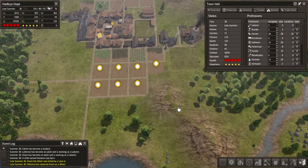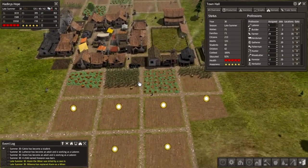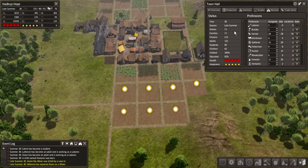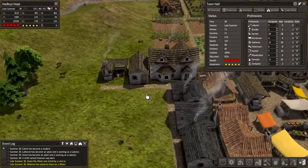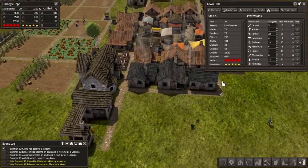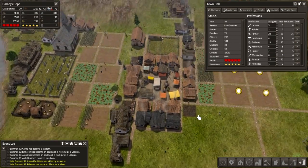Hey, how's it going guys? This is Ekuman and welcome back to another episode of our Banished Let's Play. Okay, so what do we need to do today? I think we should put in some extra housing. We don't technically need it — we've got 71 homes, 71 families — but we're going to need it pretty soon.